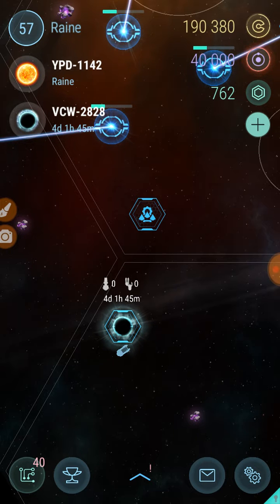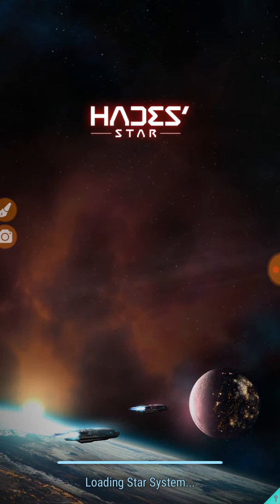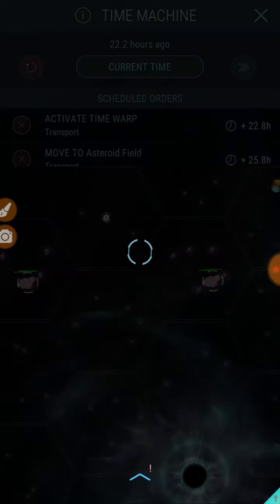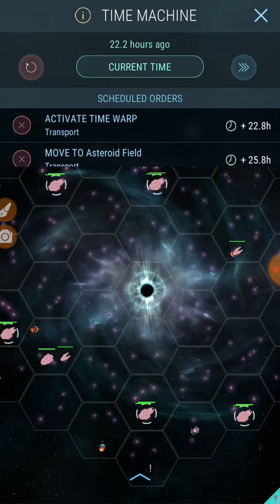Those are the sizes we've participated in up to this point. Once you have your white star scanner and the corporation has initiated a match, you can send one battleship and one support ship — that can either be a miner or a transport, one or the other, not both. The white star is a very large map, and since it plays out over five days, everything is very slow and exaggerated.